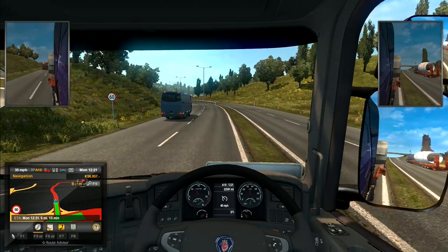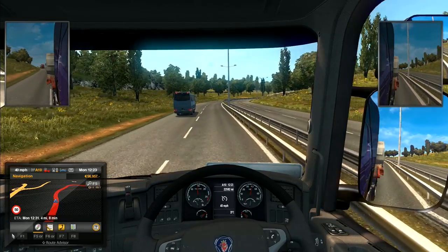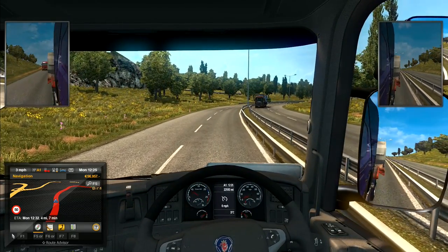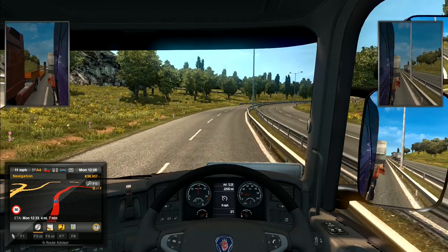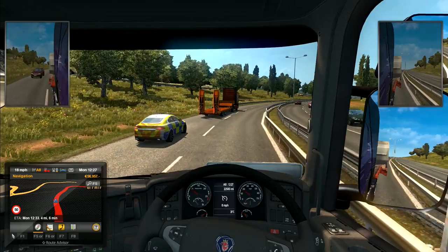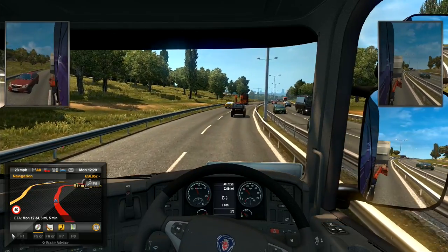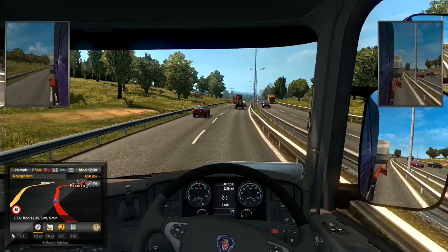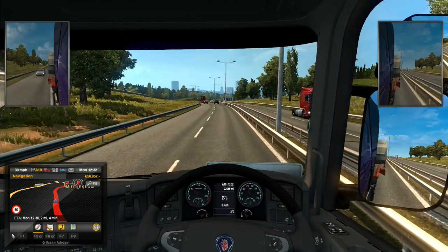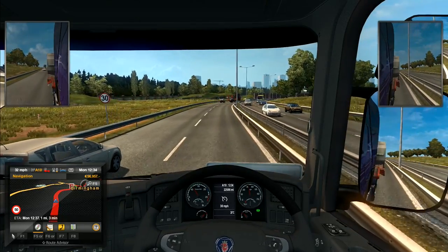It's a 50 mph zone for us because we're a lorry, even though the sign says 60. The engine has stopped completely - but we're right there, Birmingham is there, we've at least done the trip. All we've got to do is deliver the load. That police car just undertook me - that's an illegal maneuver on UK roads, you're not allowed to pass on the left-hand side. Technically I shouldn't be in the fast lane right now, but the copper shouldn't have gone past me like that either.